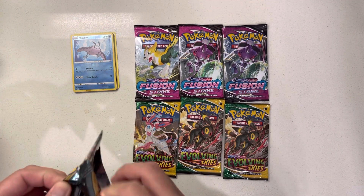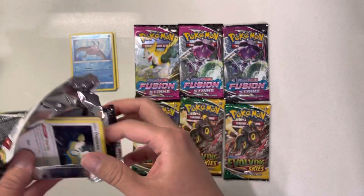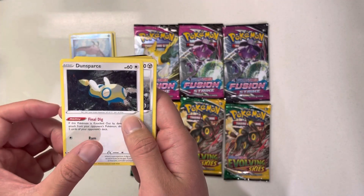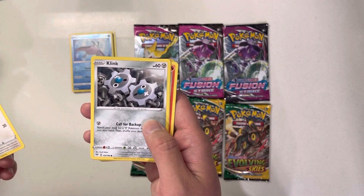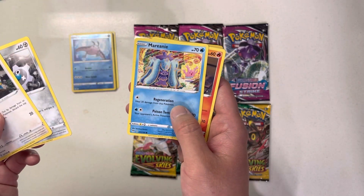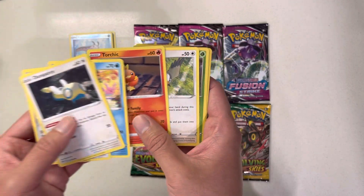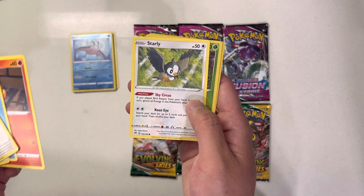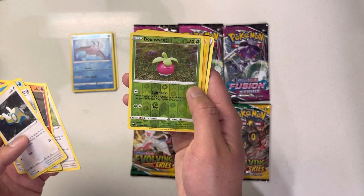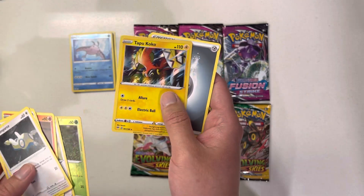Let's open this pack. Right from the start. Dunsparce. Clink. Torchic. Cool. Pokemon Scents. Bounce Sweet. And Tapu Koko. Awesome.